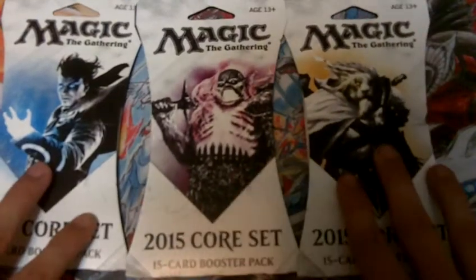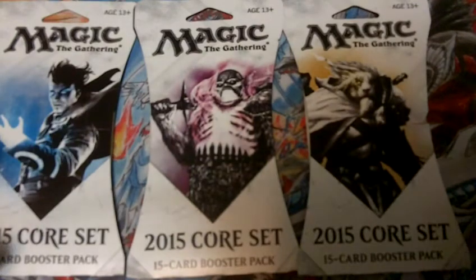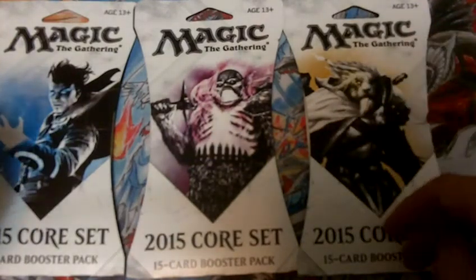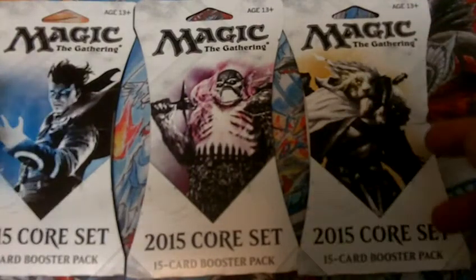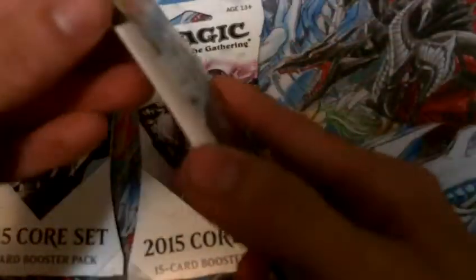What's going on guys, RS Novice here with some Magic the Gathering 2015 core set pack openings. M15 has a lot of cool stuff. We're obviously looking for Ajani, Garouk, Nissa. There's a few other cards out there we're looking for, but let's go ahead and see what we pull.